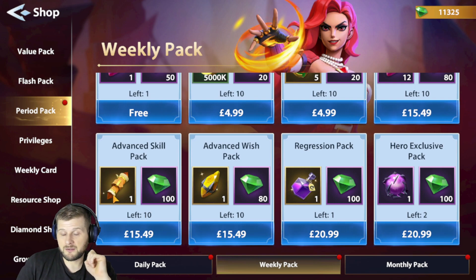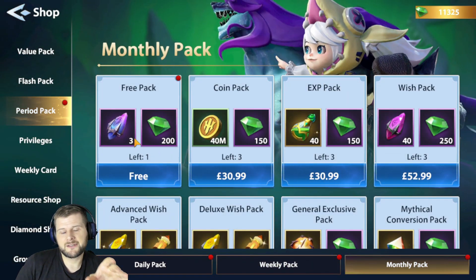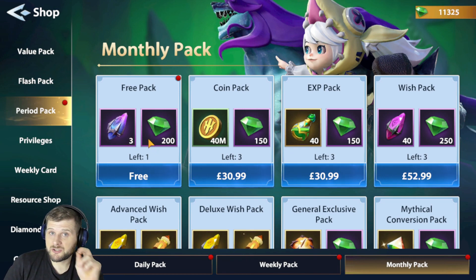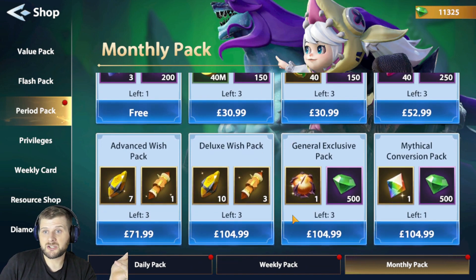I would steer away from the Advanced Skill Pack — we're going to be getting enough of those early on through free rewards. The Monthly Pack gives us three Miracle Wishes for free each month, which is better than nothing, plus 200 diamonds. Again, the experience pack here is very good.